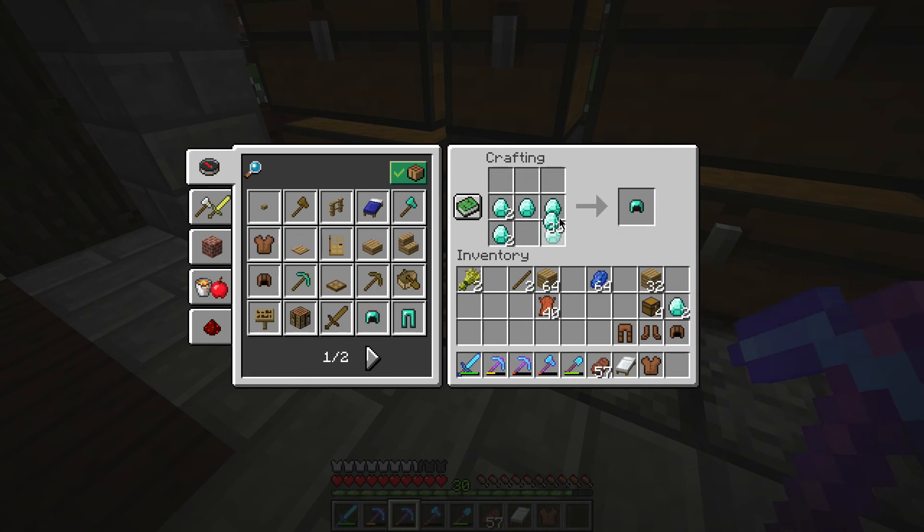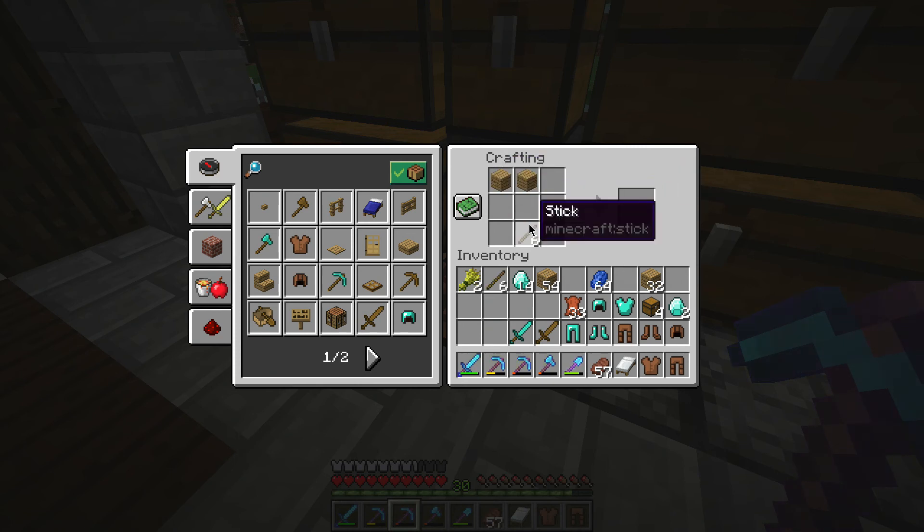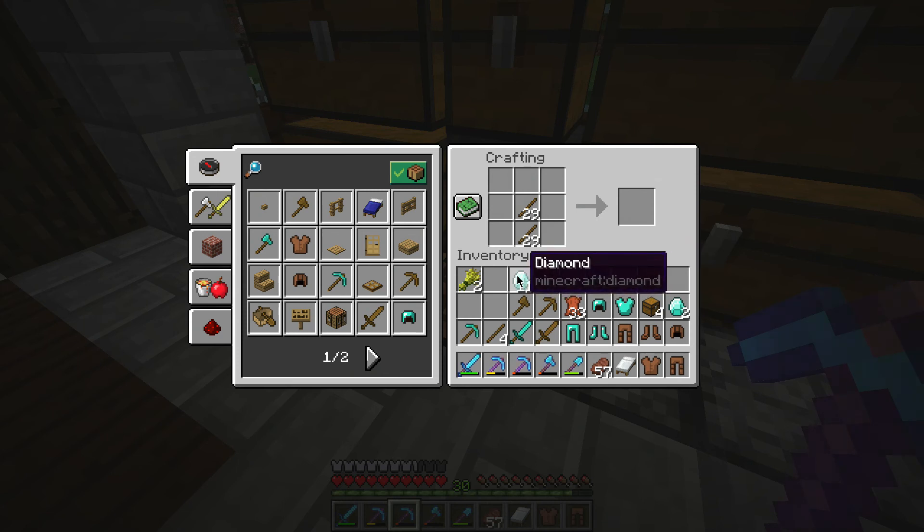Now I want to do the same with diamonds. We just need leggings — boom — and some tools. We're gonna need a sword, a pick, more sticks, an axe, and a spade.